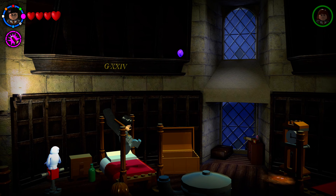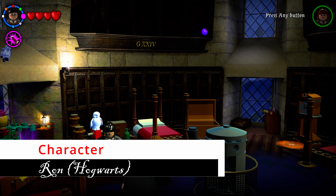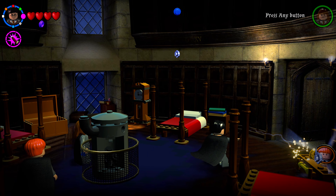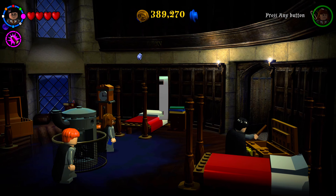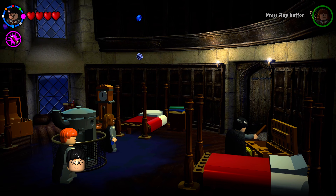The first collectible is a golden brick obtained by shooting the tops off all of the beds. The next thing to grab is our first character in the Hogwarts section — head to the right side of the Gryffindor bedrooms and find a chest; just shoot it with any spell to get your next character.